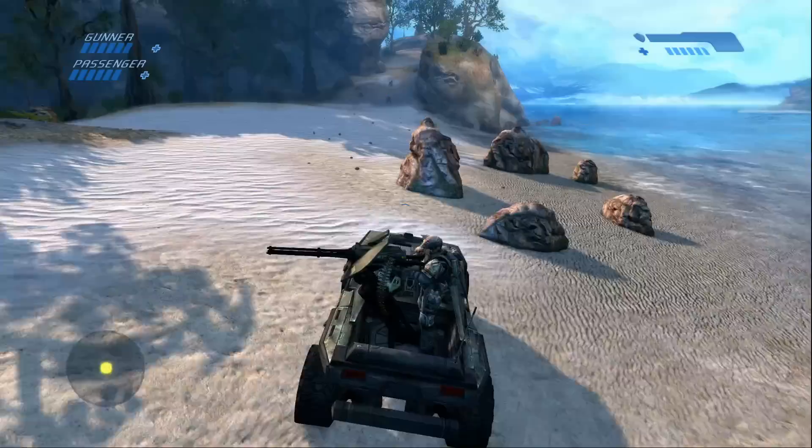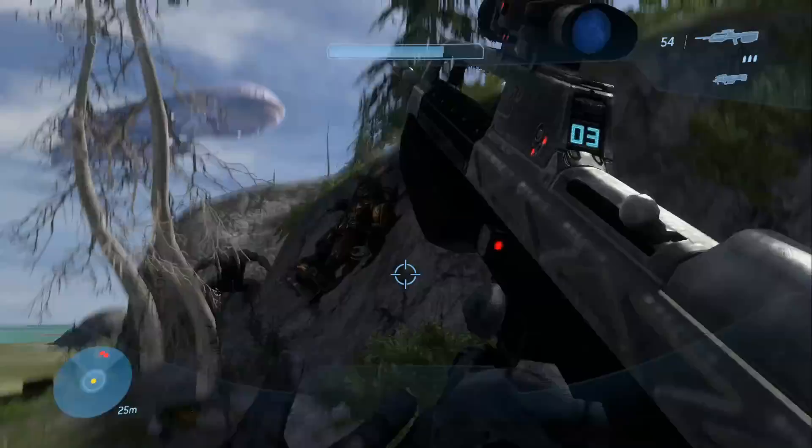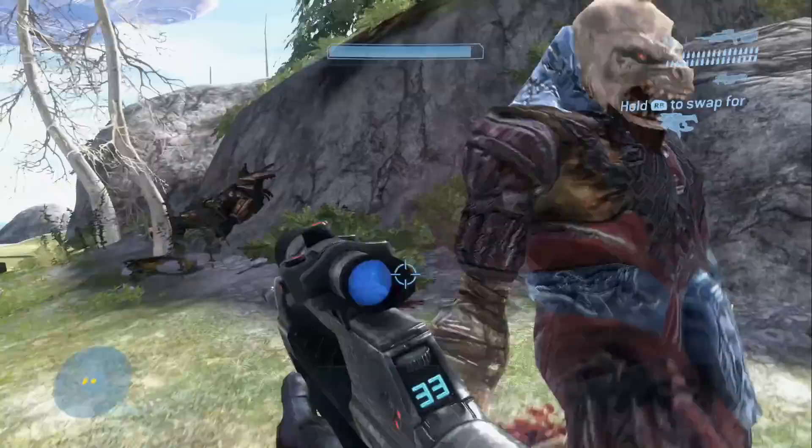The controls can also feel a bit clunky — using the right thumb stick to zoom down reticles and the repositioning of the black and white buttons, remember them, in successive generations of Xboxes made the controls feel pretty weird by today's standards. But luckily you can switch them around as you see fit.